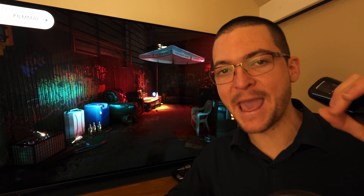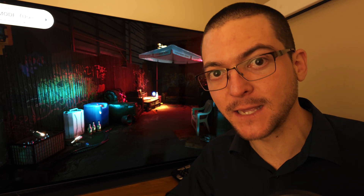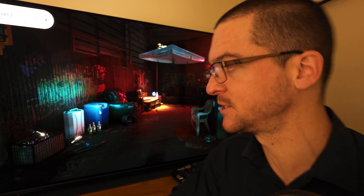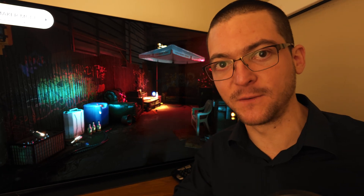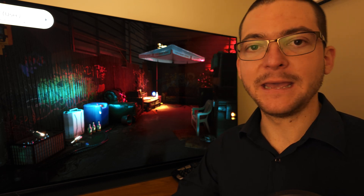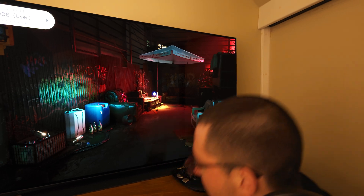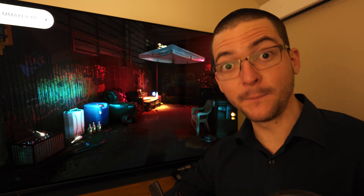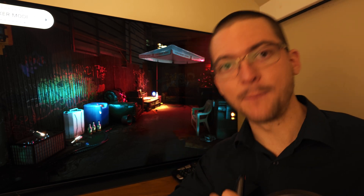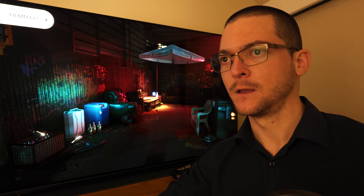This is going to be a back-and-forth comparison between my custom SDR settings for black frame insertion and regular SDR settings without black frame insertion. I am shocked to see how close it looks — this is just incredible. I'm going to turn off the lights and show you the settings I have on filmmaker mode, and I'll show you my custom SDR settings for black frame insertion at the end.